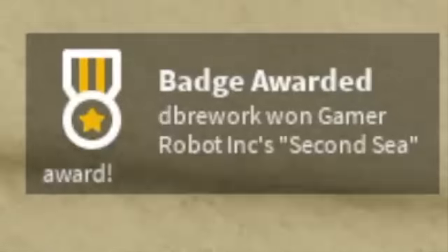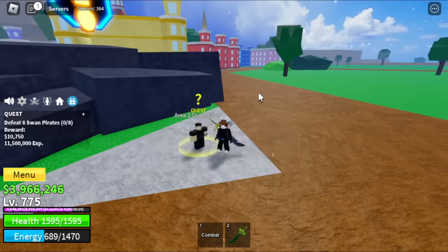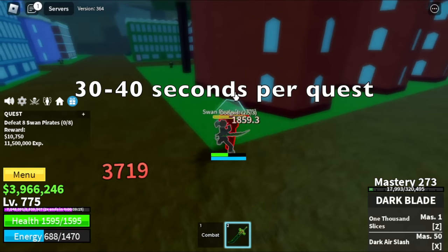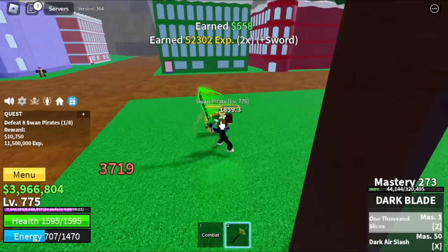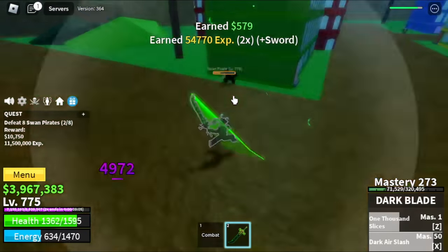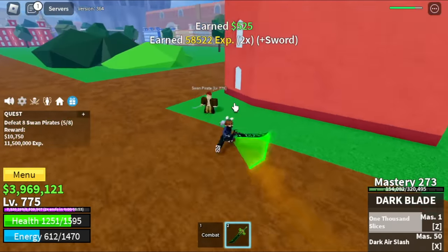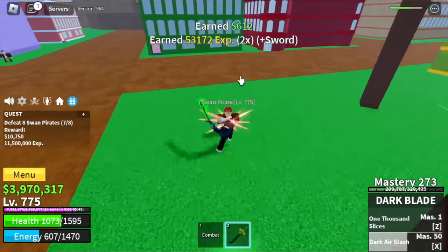Now let's head to the second sea, experience captain. For the badge, our target here is the swan parrot. This is a really good grinding area because you only need 30 to 40 seconds to finish a quest — just defeat one. We call this one parrot at a time. 30 to 40 seconds is enough to finish one quest. We're gonna focus on grinding here until level 925.